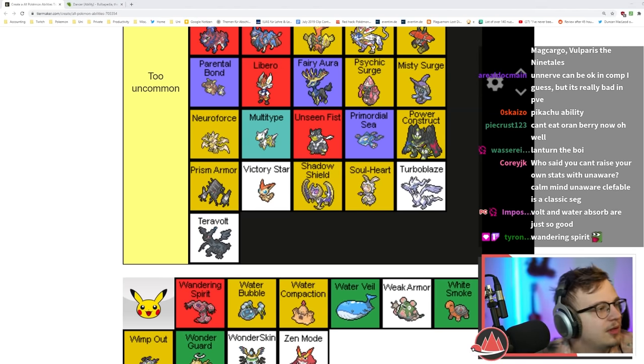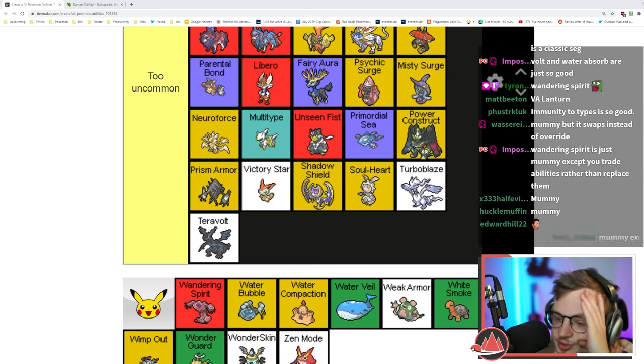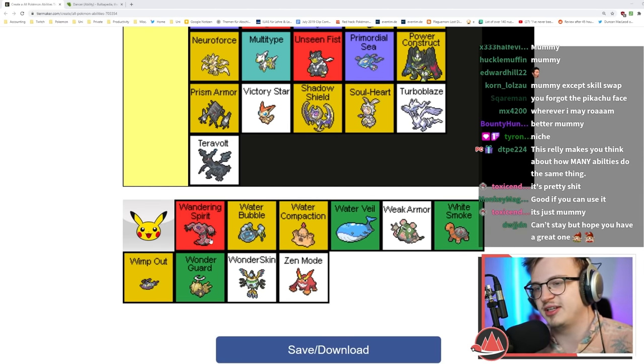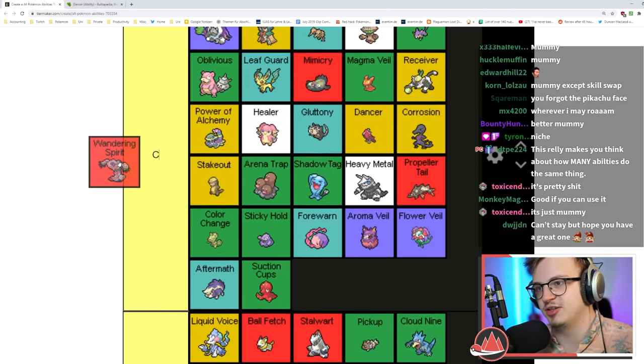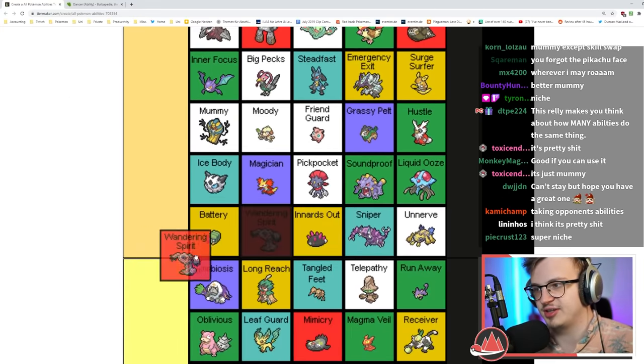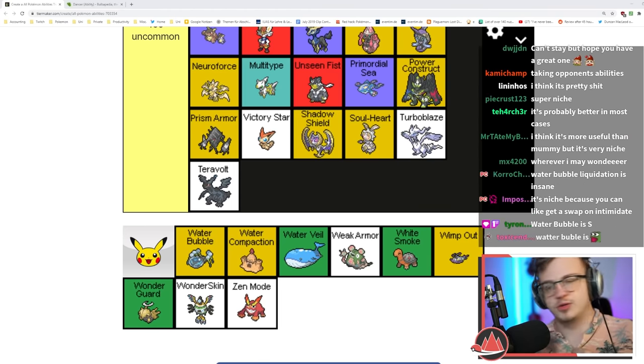Wandering Spirit: when hit by a contact move it'll switch abilities with the target — Mummy but it swaps. There's probably some niche double battle use but it's never gonna happen in an actual Nuzlocke. Low B tier. Water Bubble basically doubles your Water type moves — that's actually insane how much damage you do. S tier.